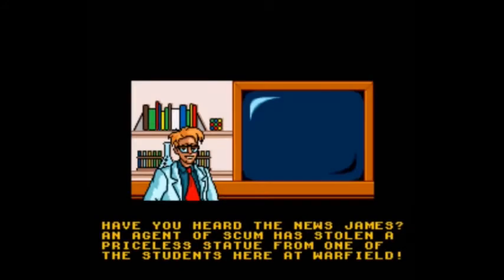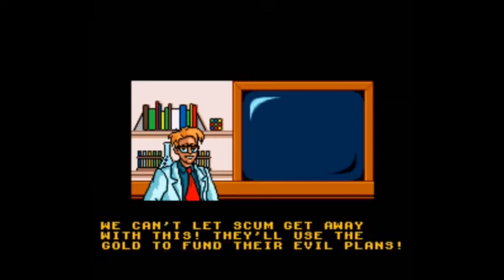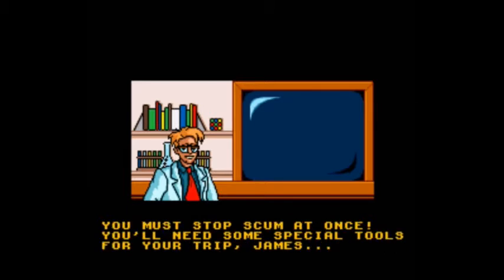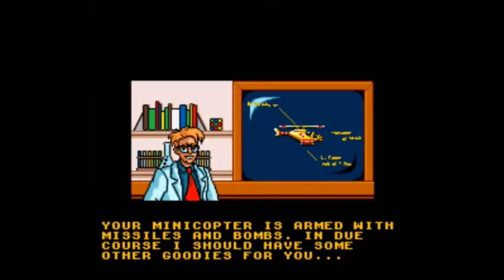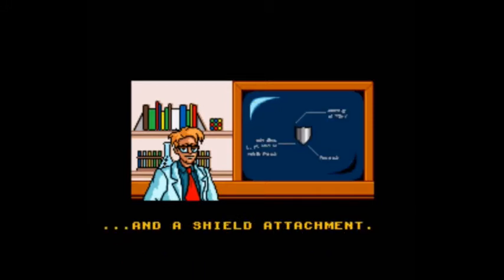Have you heard the news, James? An agent of SCUM has stolen a priceless statue from one of the students here at Warfield. The statue can be used to open up a long-lost temple which contains golden artifacts. We can't let SCUM get away with this — they'll use the gold to fund their evil plans. You must stop SCUM at once. You'll need some special tools for your trip, James. Your mini-copter's armed with missiles and bombs. In due course I should have some other goodies for you, such as these special shrapnel-tipped missiles.